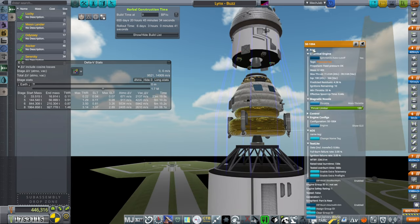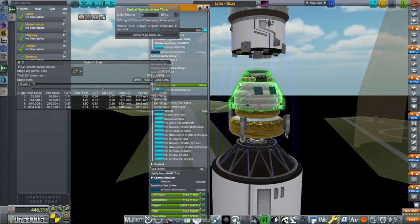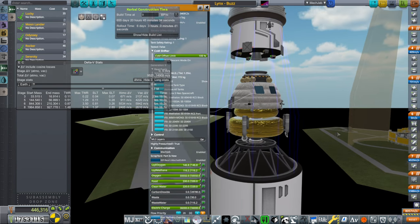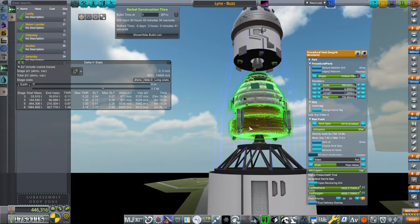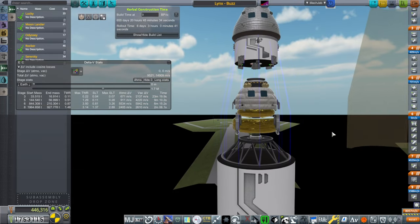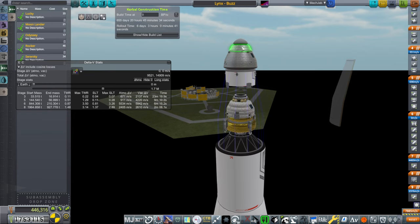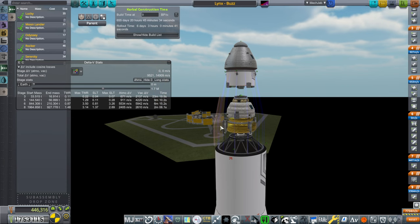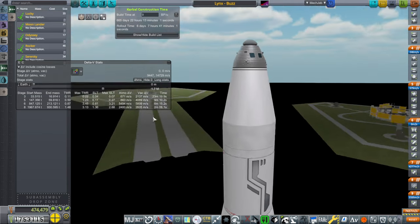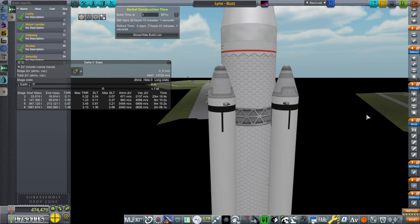It still carries both the orbital module, the command module, and the lander. The command module should have 3,000 meters per second and uses MMH and MON-3, so it's hypergolic. Interestingly, with the SE-1004s, even though they're pressure-fed, I am using high-pressure tanks here — it was tempting not to, but we are not doing that exploit. This will help bring the lander into orbit around the moon. It's a whole Apollo-style approach for now, and it was cost-effective as Apollo was.